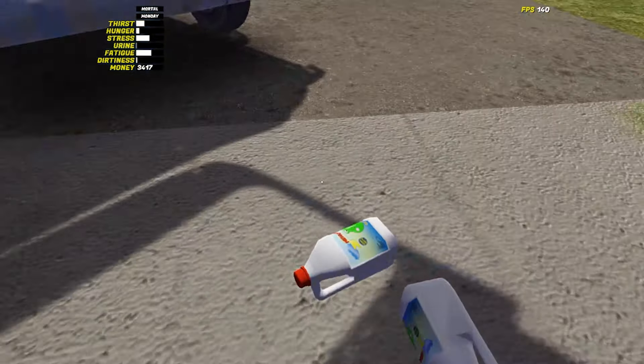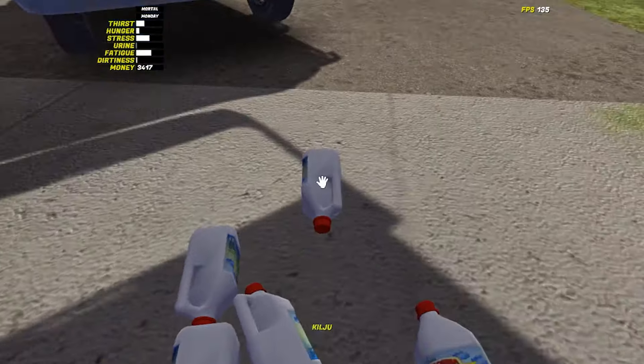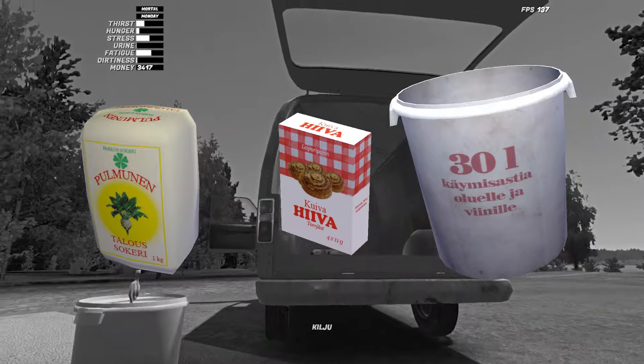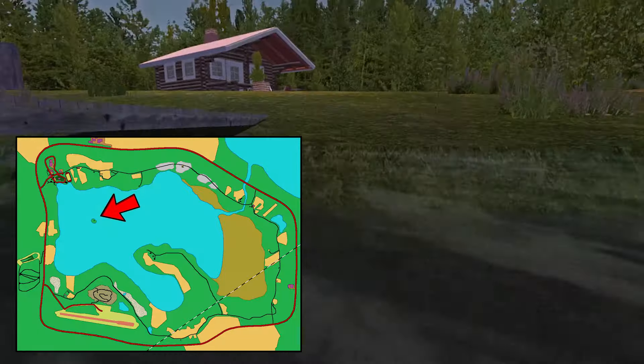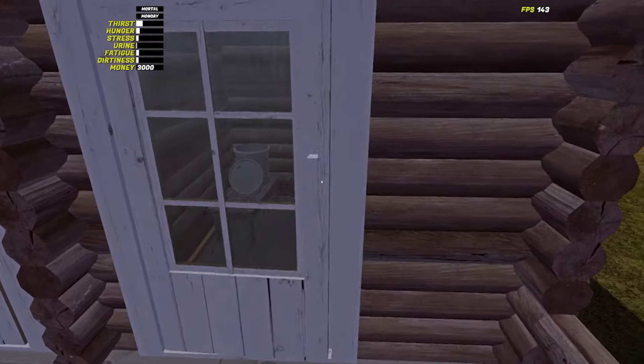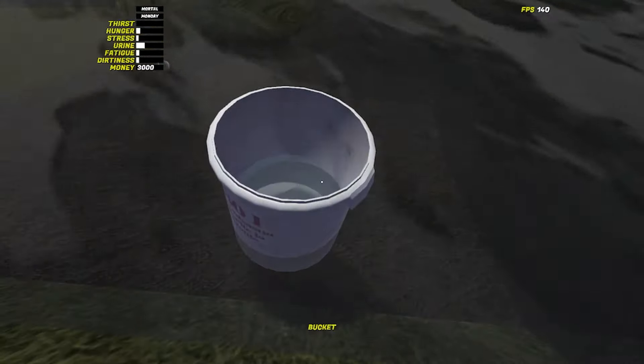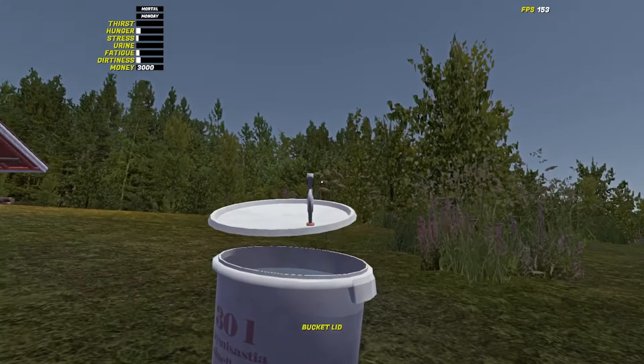One of the most reliable ways in My Summer Car to make money is to brew kilju, a strong homemade alcoholic drink created by mixing sugar, yeast, and water together. To find the kilju brewing bucket, take the boat to the small island on the lake where you can find the bucket and a lid inside the cottage. Fill the bucket up with water in whichever way you think best, secure the lid, and carry on with the boat into town.